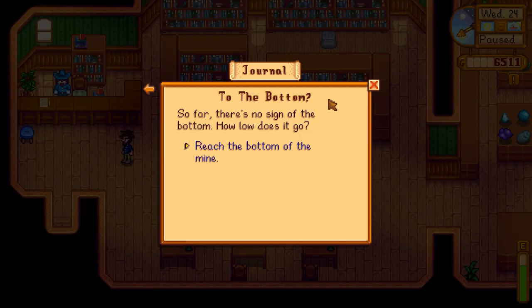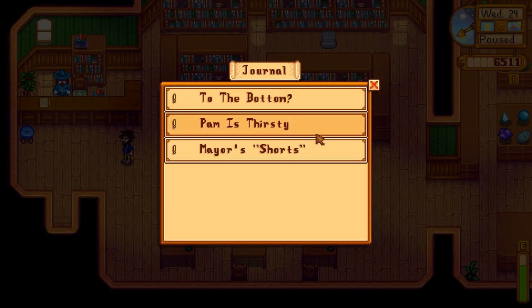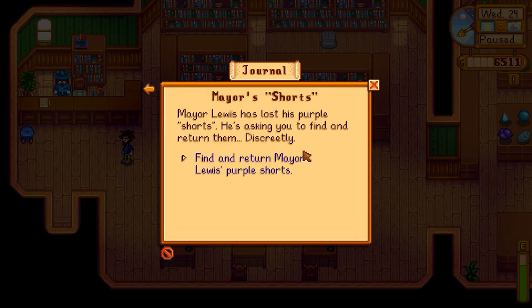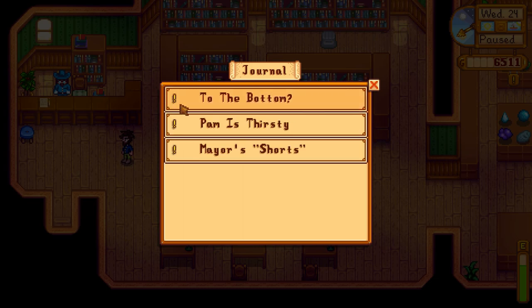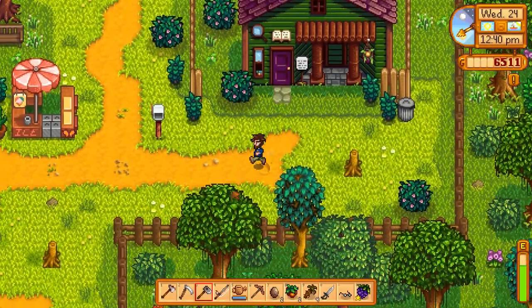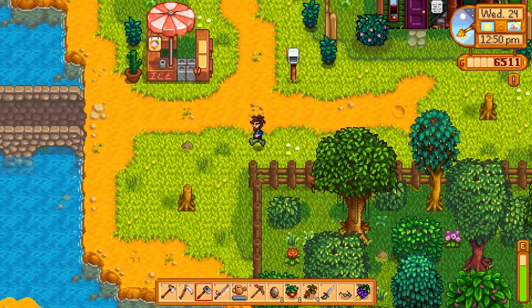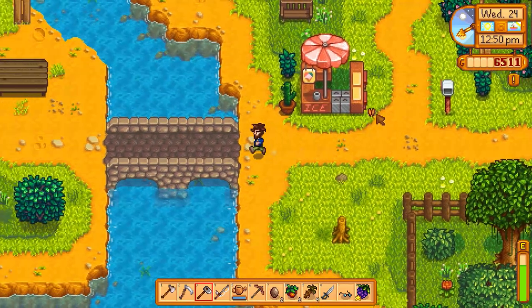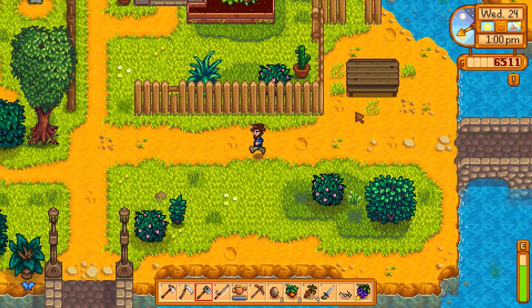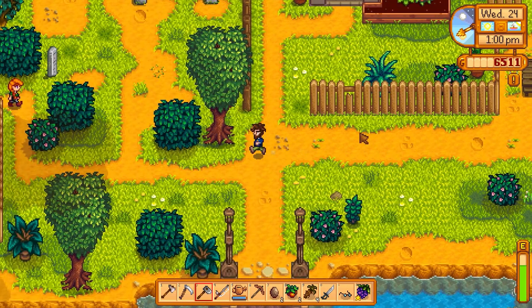That is one of our goals — a long-term goal. All three of these things are super long-term goals: we don't have a keg to make pale ale yet, the mayor's shorts require us to befriend Marnie, and the bottom of the mine — we don't even know how deep that goes. Short term, what can we do? We do have the ability to turn in some cash to the community center. We have a little bit of money.